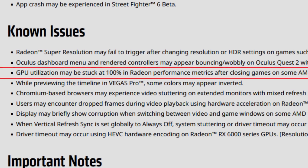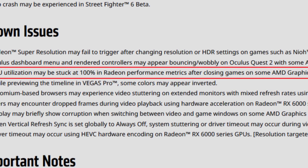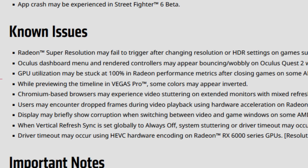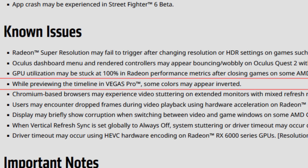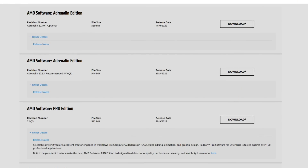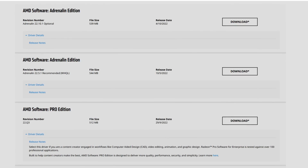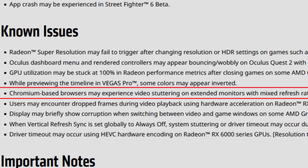GPU utilization may be stuck at 100% in Radeon performance metrics after closing some games on some AMD graphics products such as the Radeon RX 570. While previewing the timeline in Vegas Pro, some colors may appear inverted — if you use Vegas Pro, you're better off with the Pro drivers or using the recommended drivers, which are still the 22.5.1, five months later.